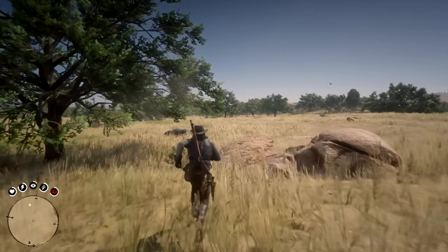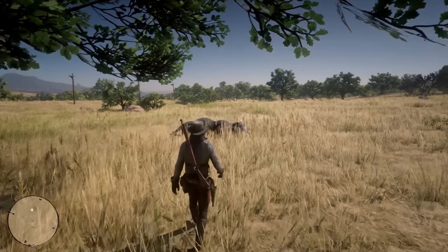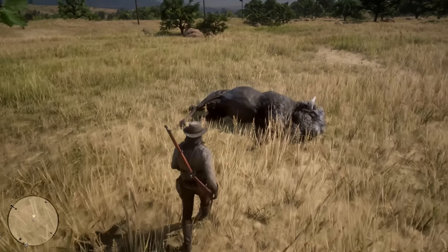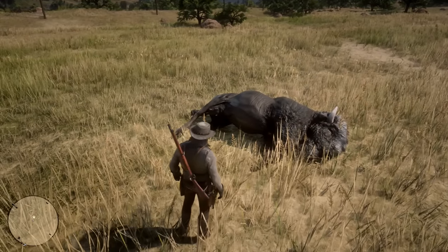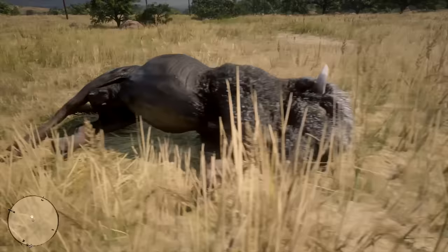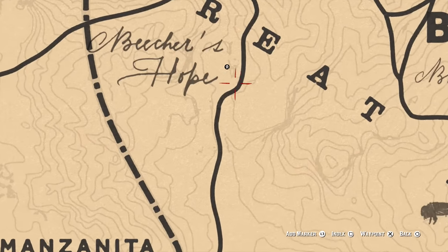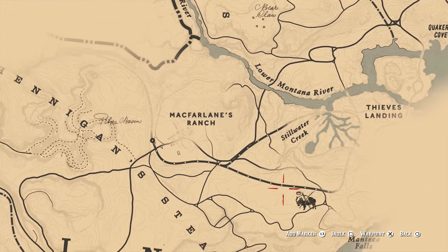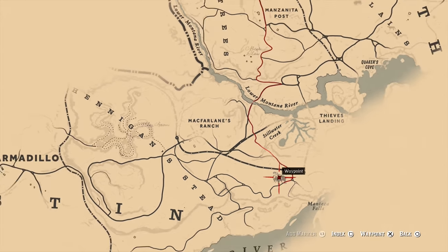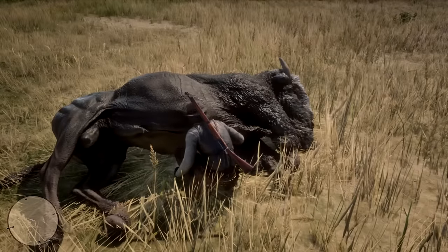You could potentially go there early and try avoiding all law enforcement, but it's extremely hard to pull off — I kept being detected by lawmen and bounty hunters. It was pretty much impossible before the epilogue. What you can do instead is wait until then, head over to New Austin in the southeastern part of McFarlane's Ranch, and the legendary bison should be there. It's an easy kill with a rifle, and you can turn it in at a fence for the trinket.